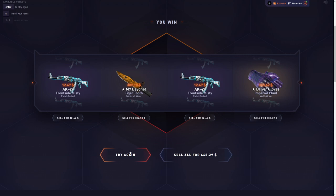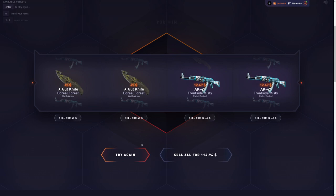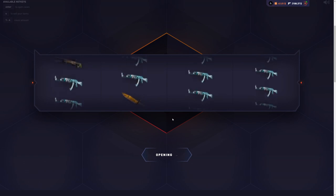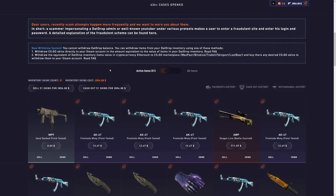There we go — finally! Every single item from the case, just like that, and 668 dollars profit — beautiful! We've still got 500 dollars left and I want to make profit on this video too. Come on, Howl or Dragon Lore — all right. Last chance — let's go! Three Dragon Lores! Another insane challenge completed — I unboxed every single skin from the Doom 13 case.